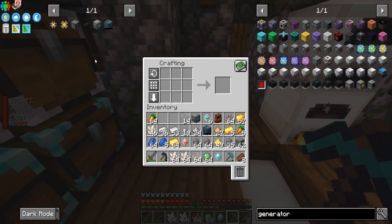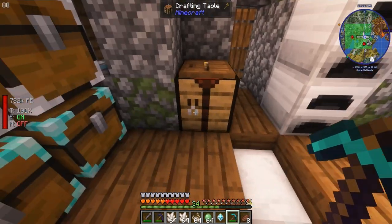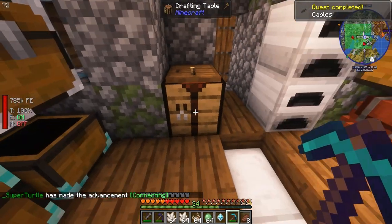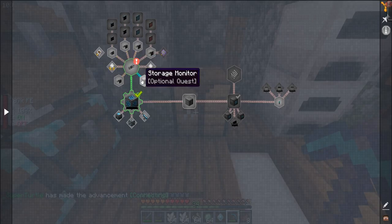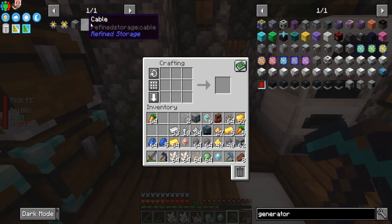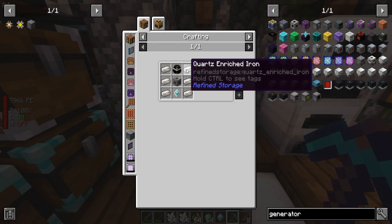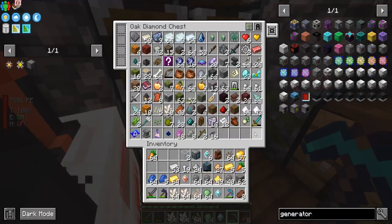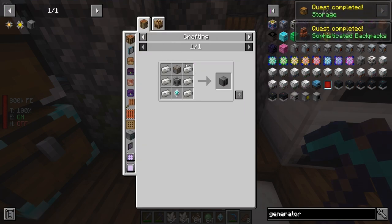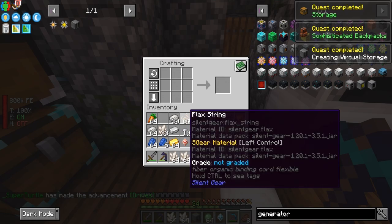Let's make ourselves some cable — we need the redstone. There was a little bit of lag there, but we get ourselves some cable. The next thing we need — we don't need that, that, or that — we need ourselves some disk drives. I think I put some of that away so we need to make some more. Now we have ourselves a disk drive, very good.